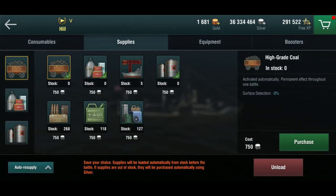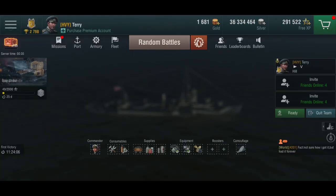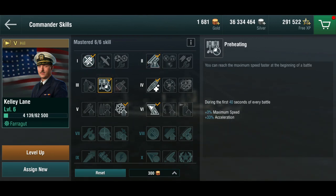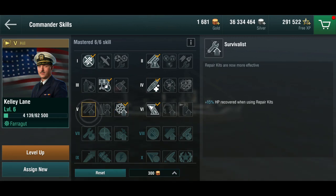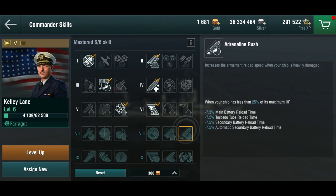For supplies, obviously high-grade coal for surface detection, main battery reload, and a little bit more ship speed. The commander I've borrowed from the Farragut, so he's not particularly high level yet, but he's got the standard loadout. He's got preheating to get you off the ground quicker, victorious charge, daredevil rather than survivalist because she can use the handling upgrade and you do get shot quite easily when playing aggressively.